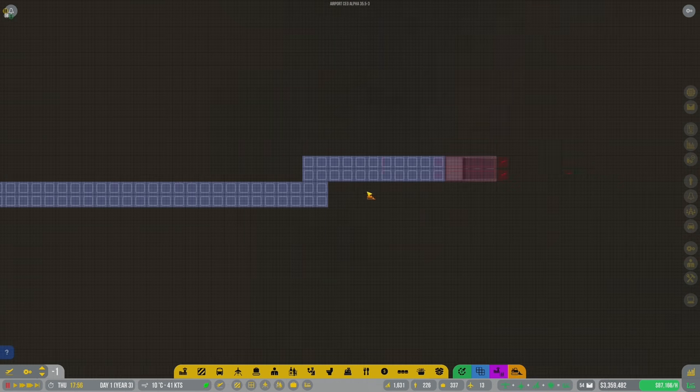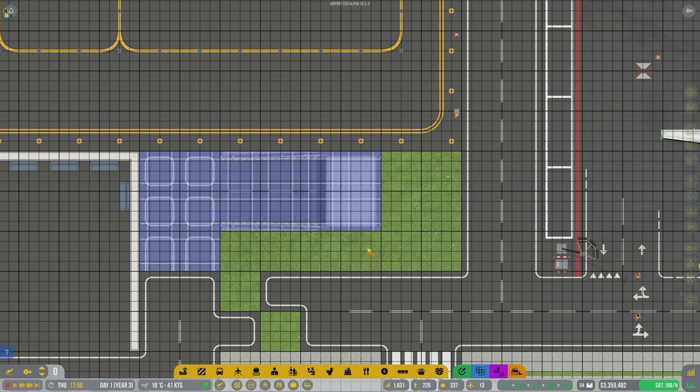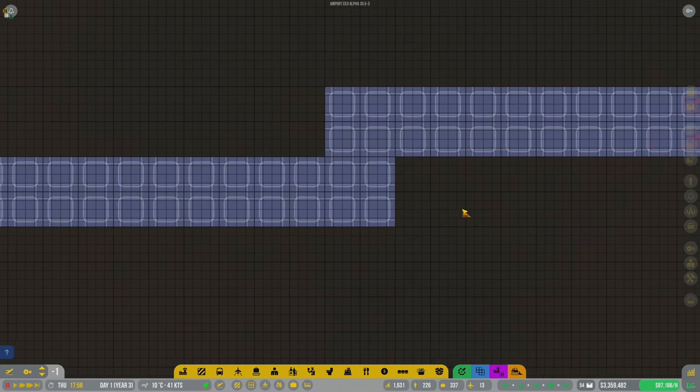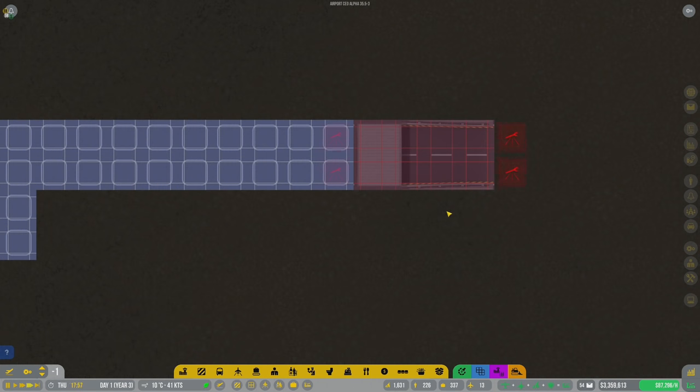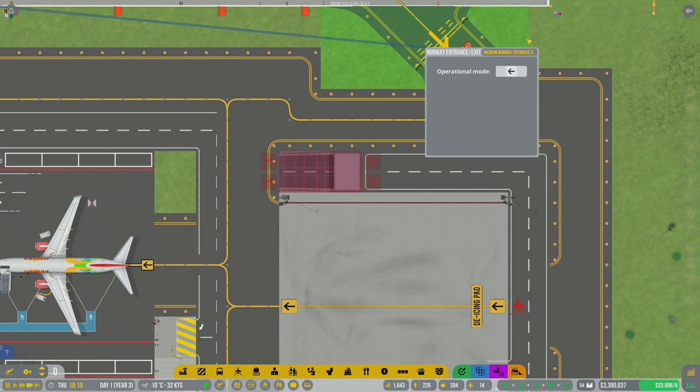I don't think I did this one right - I'm going to demolish that one. This one looks right, this one's wrong, we're going to fix it. This one wants the service road on this side - I just flipped it, that's all. I made a boo-boo - I need it to be the other way.